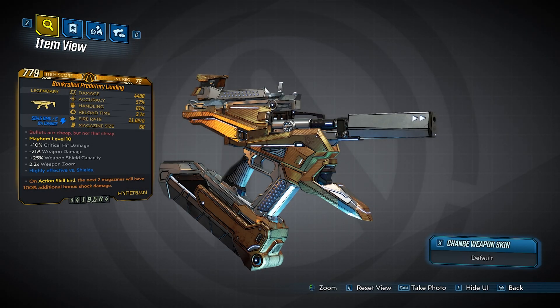What's up, it's Eagle Bro and I'm back with another Borderlands 3 legendary weapons guide. Today we have a pretty unique Hyperion submachine gun known as the Predatory Lending.